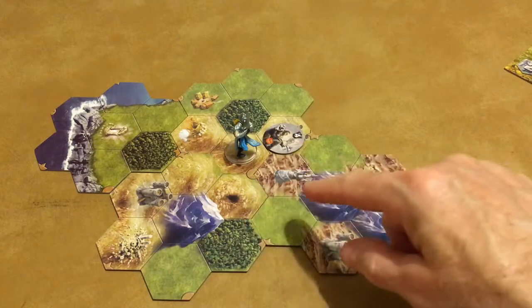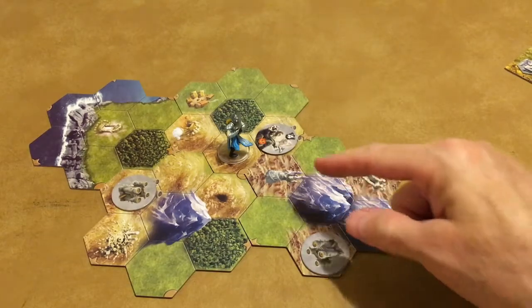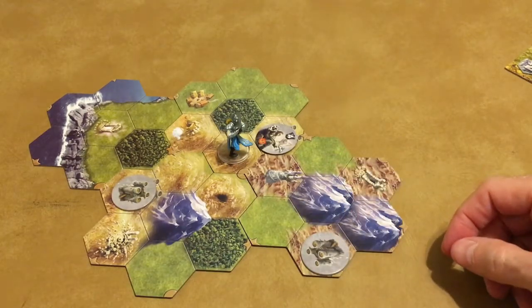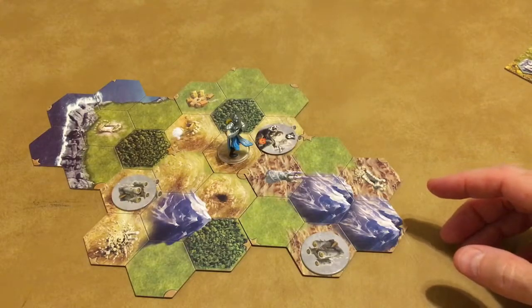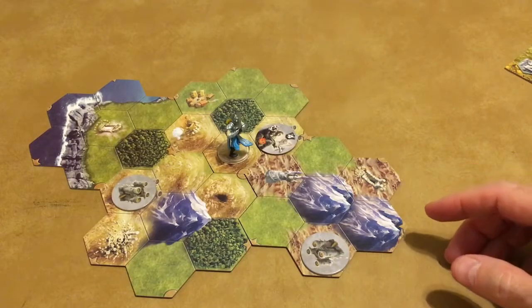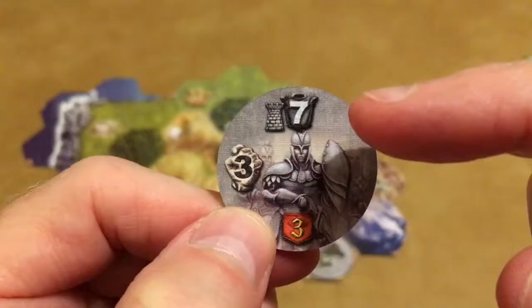If you're not ready to assault the keep, you can continue to move and explore tiles until you are ready. Both keeps and mage towers are fortified, which means that all defenders in the keep or tower are fortified and you cannot attack them with ranged weapons — only with siege weapons in the range and siege attack phase. If a defender is already fortified, they are doubly fortified and you cannot attack them in the range and siege attack phase at all.